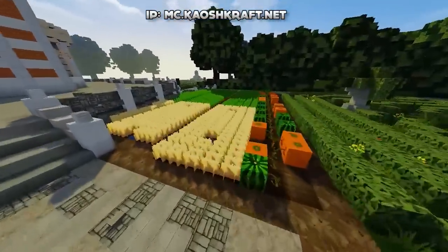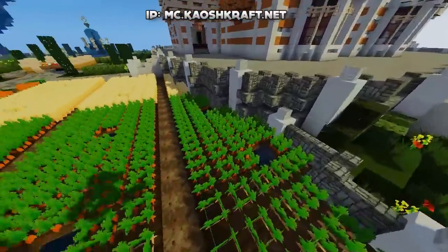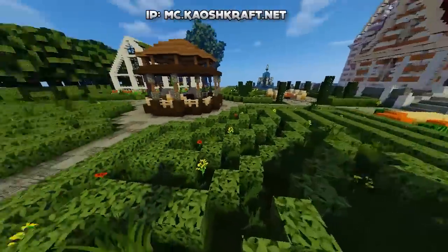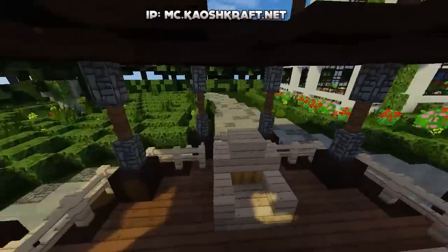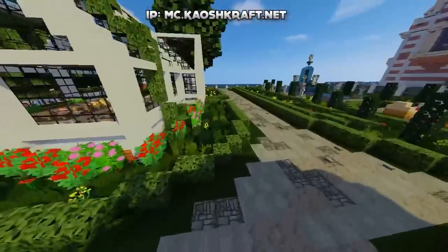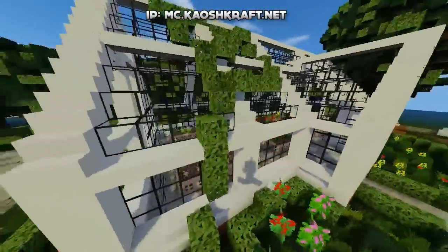There's a nice farming area in case you want to use this in survival, a nice little garden feature, and I really like this gazebo in the middle — it looks very very nice with some seating area so you can chill and get some shade.